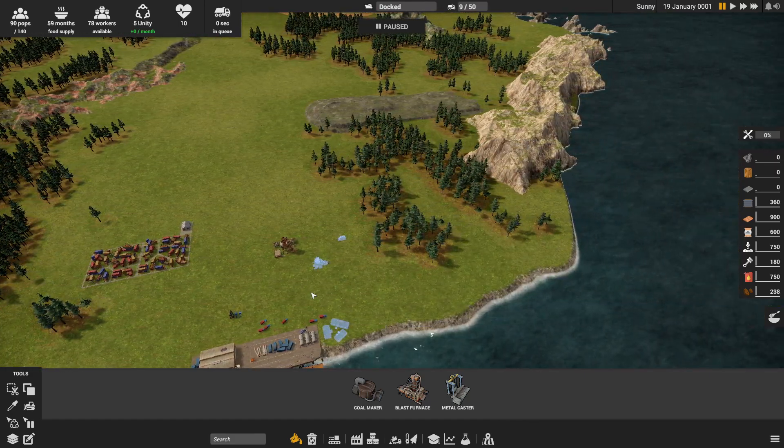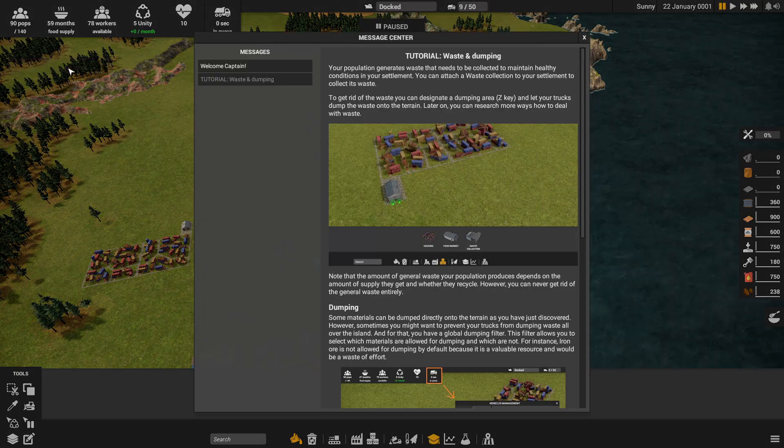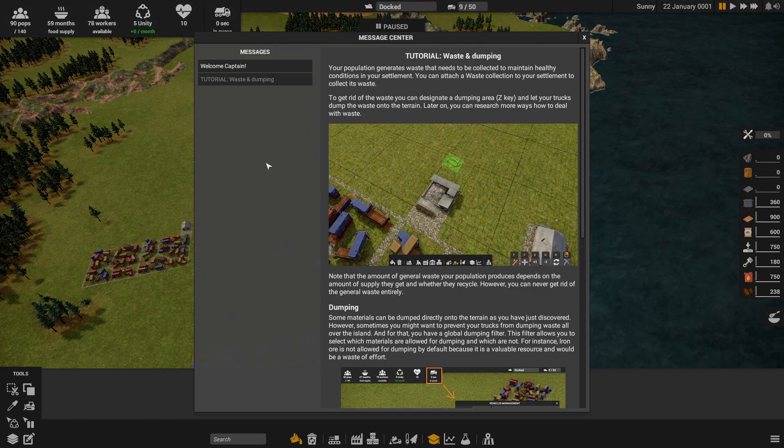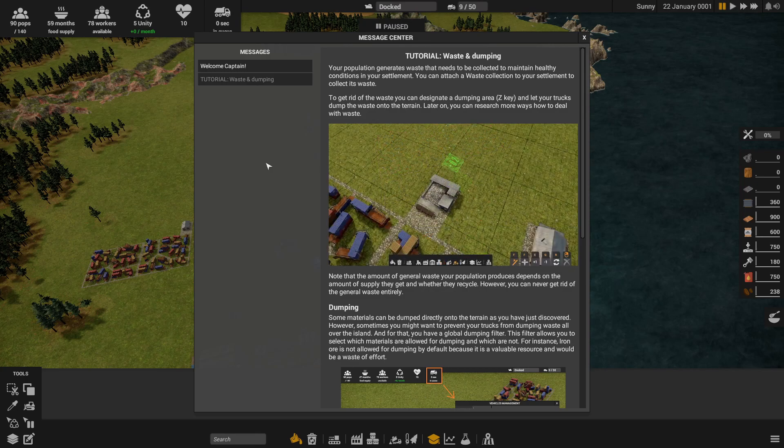Moving around the map is W-A-S-D. Waste and dumping — your population generates waste that needs to be collected to maintain healthy conditions in your settlement. You can attach a waste collection to your settlement to get rid of its waste. Dumping area is the Z key, which I can't use because that's how I tape.